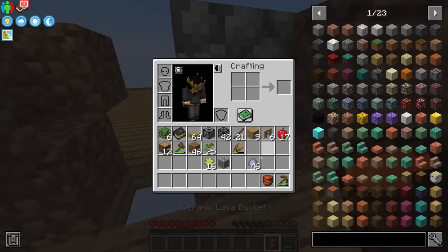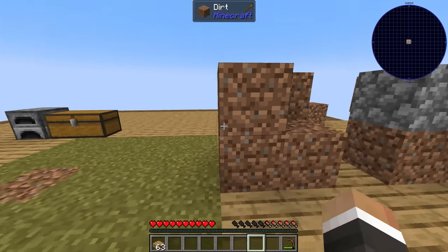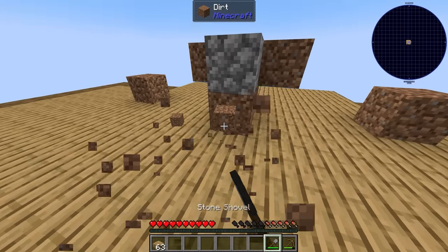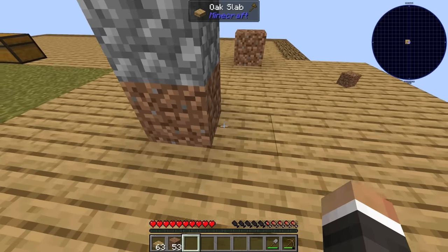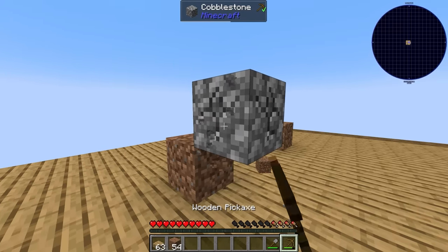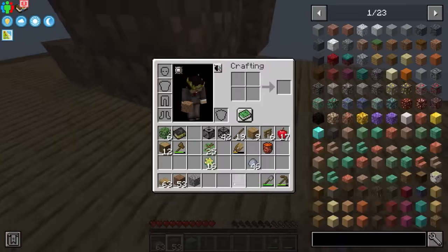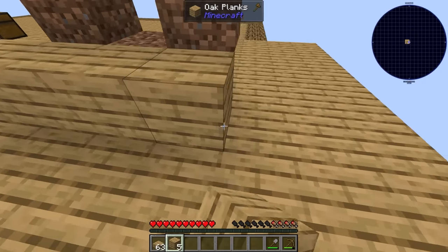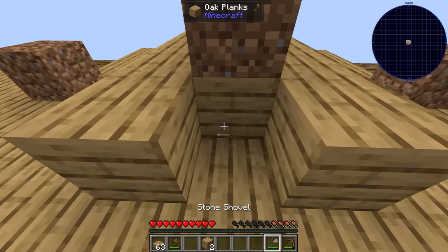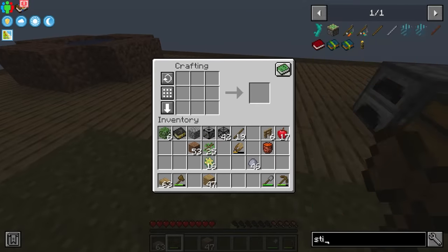I'm going to re-pick up the lava — again, this bucket will be destroyed once we place the lava down. Now I'm going to use a design sent to me via Discord. We find the center of this area and extend the platform for the cobblestone generator. The lava will go right here in the middle, flow out to the sides and on top of some blocks. I'll put down oak planks to show where we'll get cobblestone — five on each side.